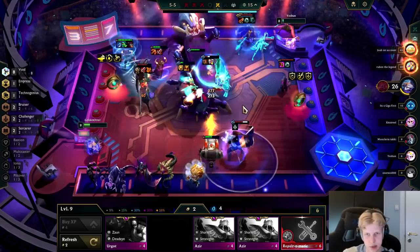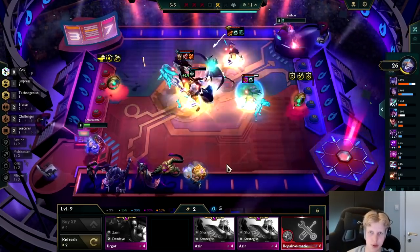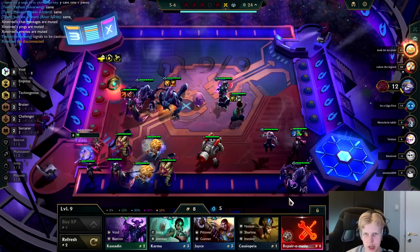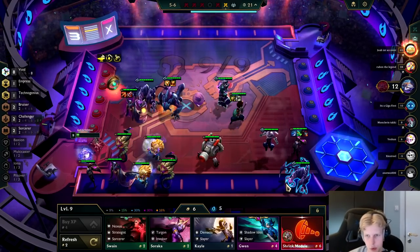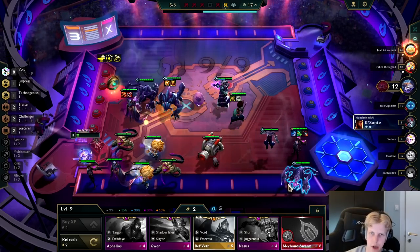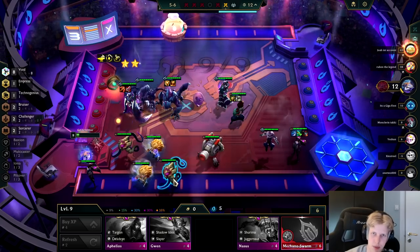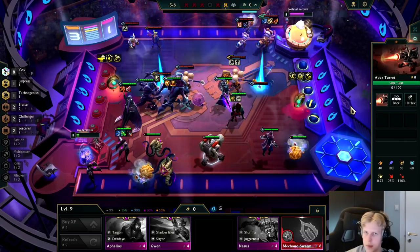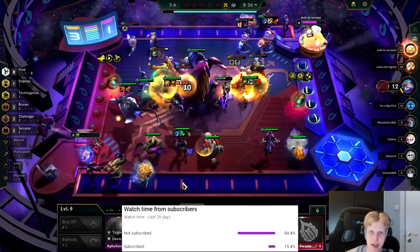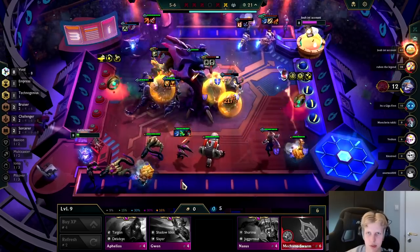Right now I'm just gonna find a 2-star Kai'Sa and a 2-star Bel'Veth before I try to go for turret upgrades — that's gonna be more valuable. We're getting low here, I really need a Bel'Veth, and we finally found it. That's a big spike right there. Last time this guy beat us by a mile, so let's see if we can beat him now with the upgraded board. Yeah, look at that — Baron popping off, stunning the Tristana. Very nice.